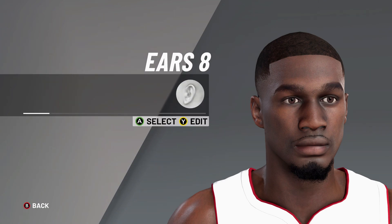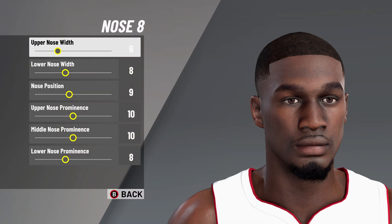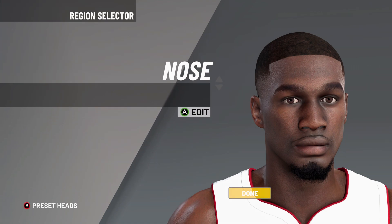Next let's move on to the nose — it's nose number eight: upper nose width on six, lower nose width on eight, nose position on nine, upper nose prominence on 10, middle nose prominence on 10, and then lower nose prominence on eight. I'm trying to slow down, I'm working with y'all — y'all work with me, don't skip through the video.